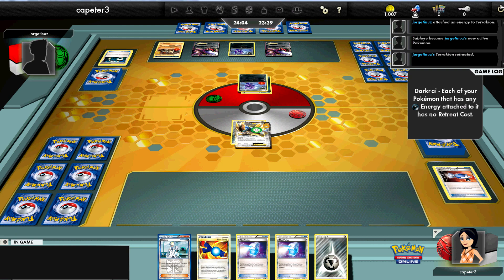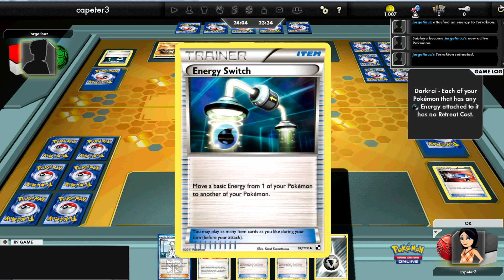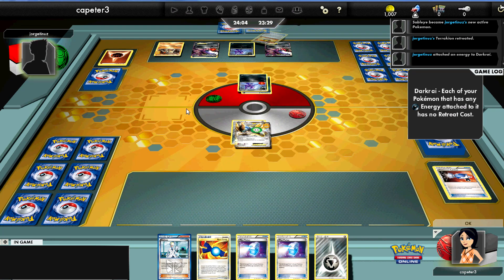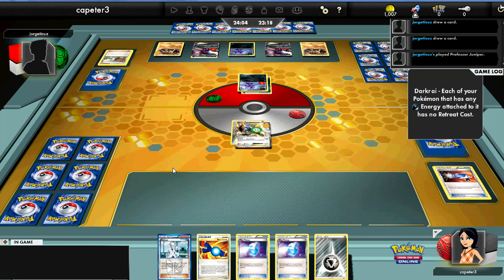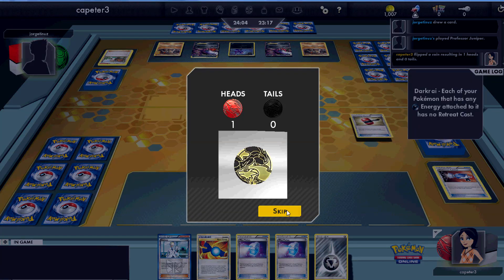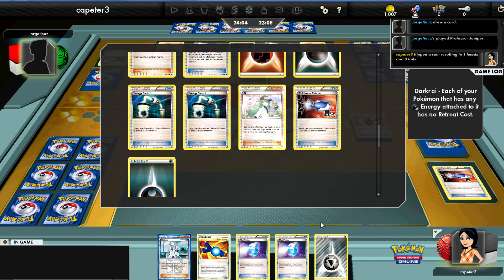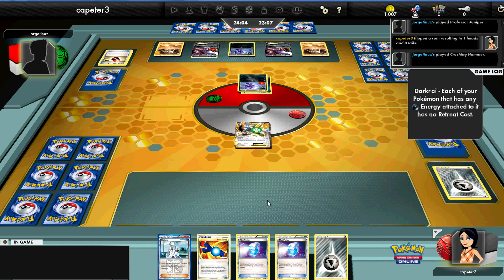I get a Catcher at least. I'll bring up the Terrakion so that next turn I can just bring it up and one-shot it with Steel Bullet. He gets another Ultra Ball off and now has a nice full bench — that's great because I can Colress for five and get rid of all the junk in my hand.